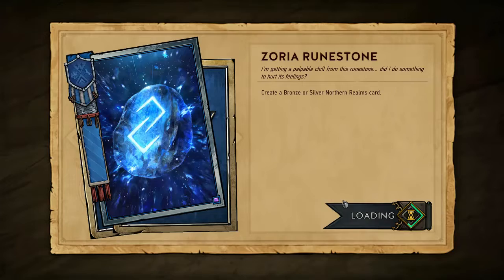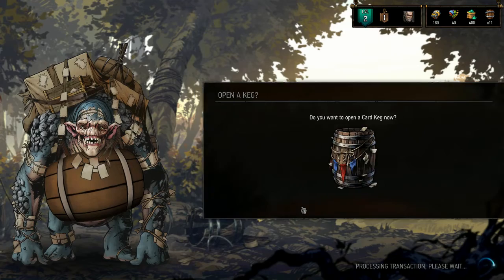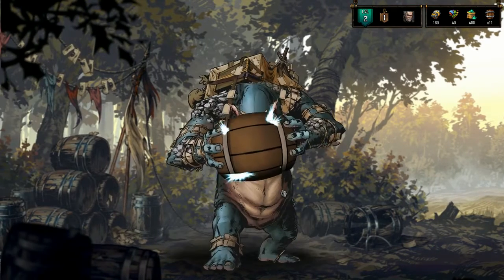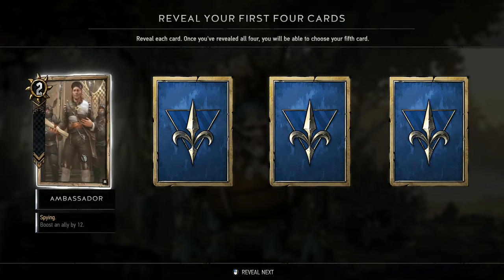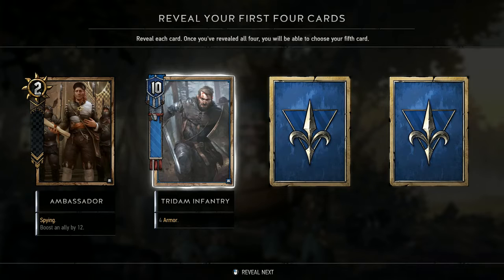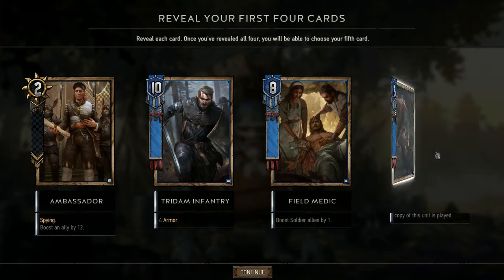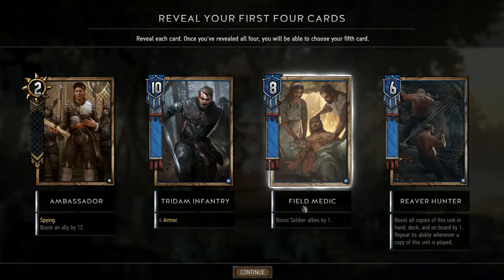Now let's open some kegs. We have 11 of them, so let's just open them up. Boost an ally by 12 — excellent! Turd infantry — solid medic, solid card, very solid card actually. Reaver Hunter — all right!